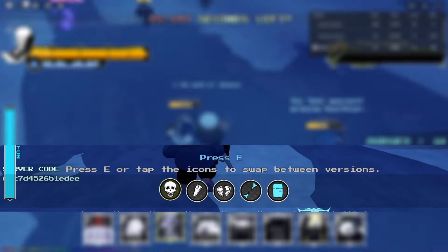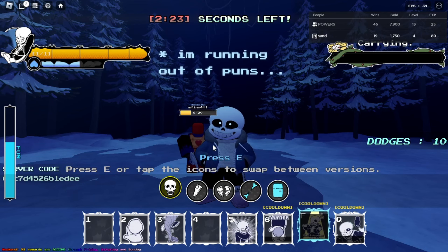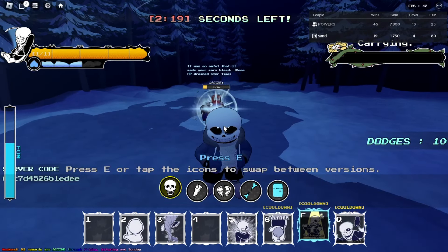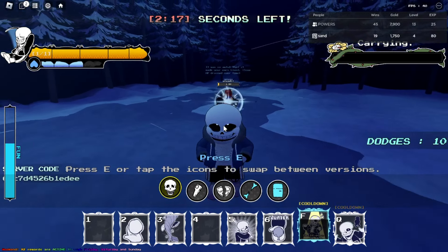The best joke attack in my opinion has to be the skull one, since it takes one quarter of everyone's HP near you, which can be very overpowered. Since players only have 20 HP when fighting a Pacifist Sans, it takes 5 damage — which is a lot for 20 HP. Anyways, that's all I got, thanks for watching.